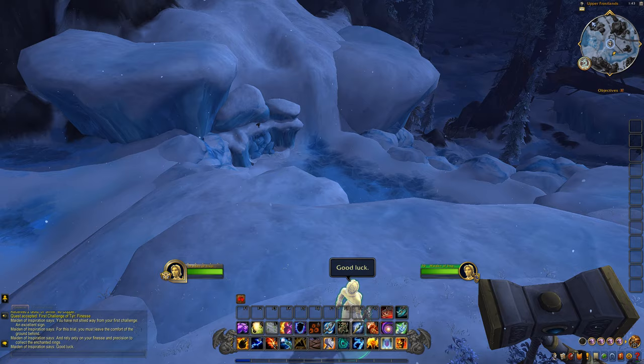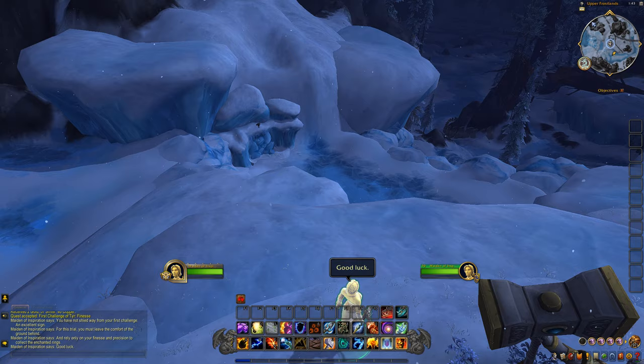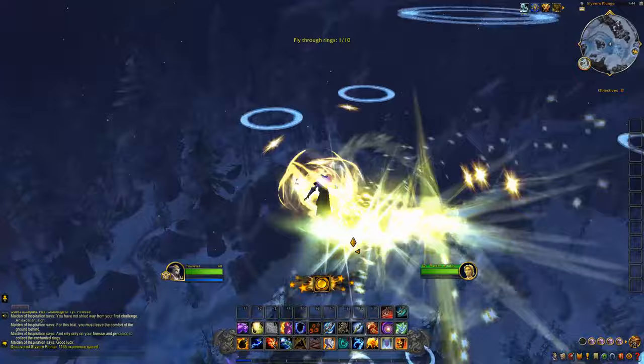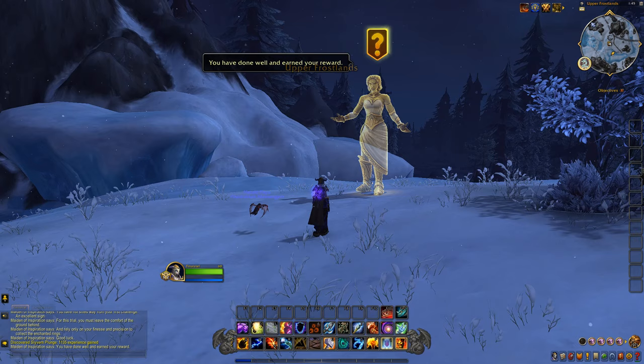Click on the Maiden of Inspiration to launch yourself into the air. If you played during the Timeless Isle patch of Mists of Pandaria, you'll recognise this quest as a cut-and-paste job of the code used by the crane statue there. You simply fly through the ten rings to complete the quest.